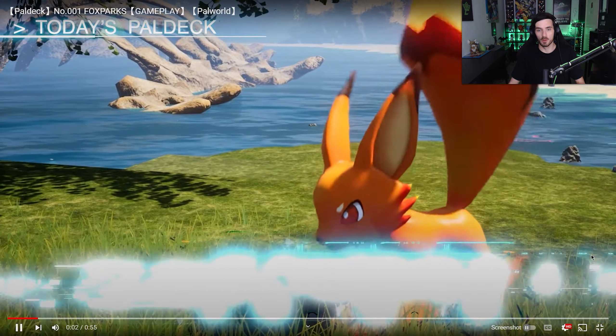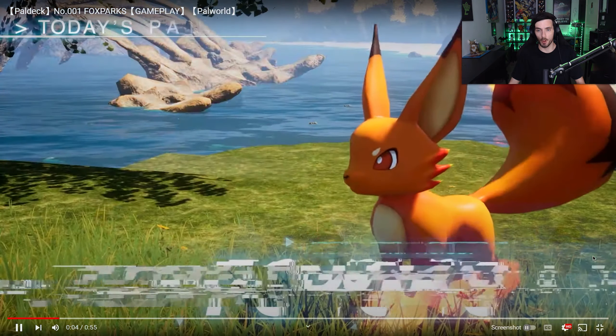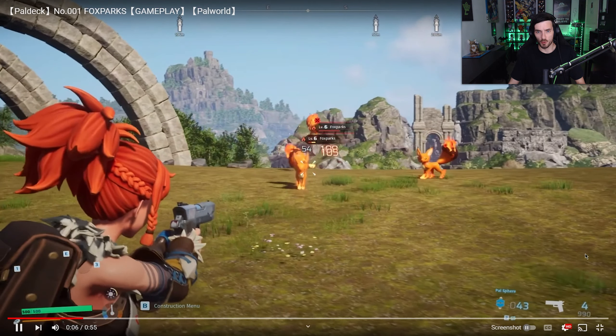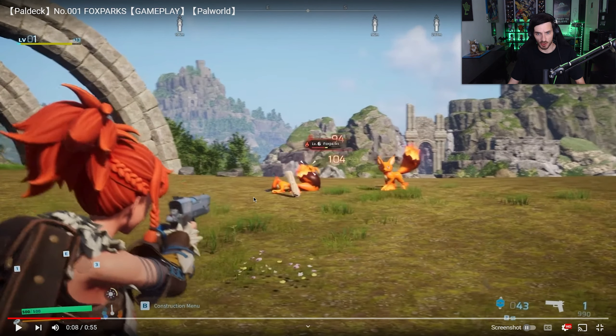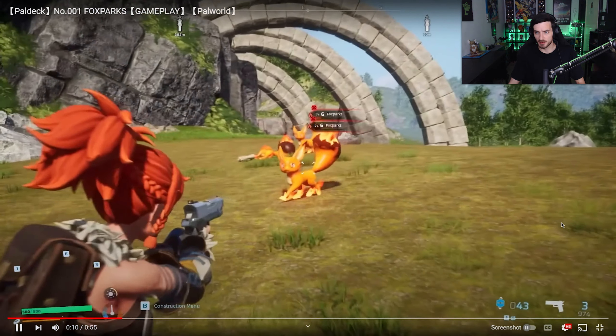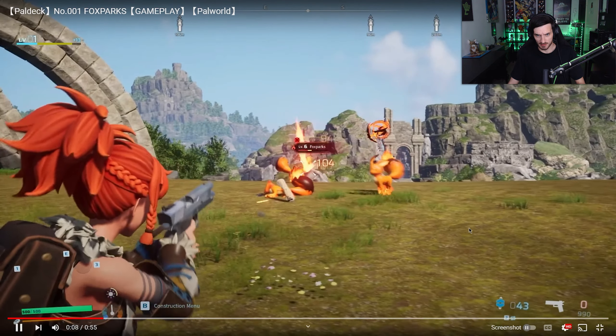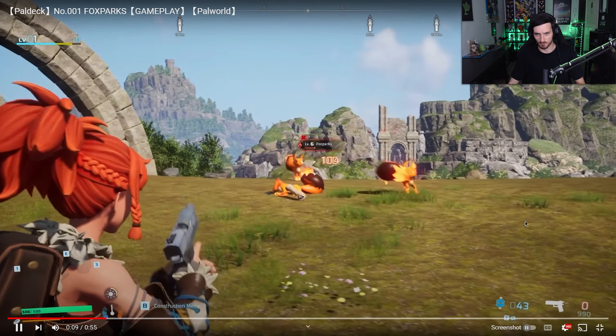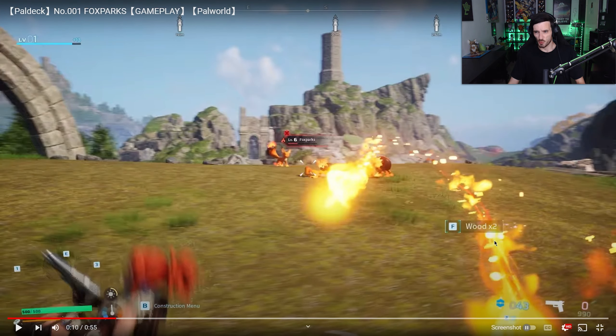Starting off very peaceful here — hops up, goes to cook him up, hit him with that tail whip. Now this is insane — look at this UI here. Fox Park getting rocked for 108 with the pistol. Guys, something dropped here. Got some wood here — is that what they're dropping? Wait, where the hell does that wood come from? Are they shooting wood?